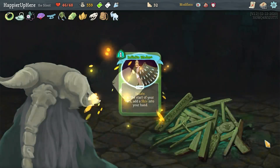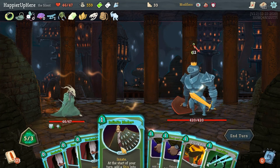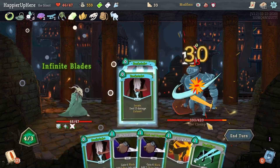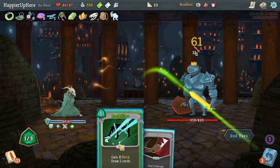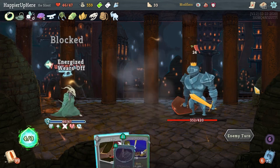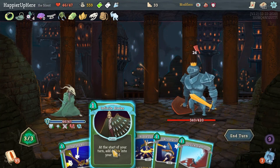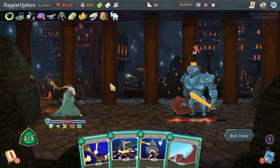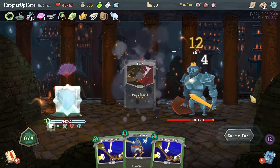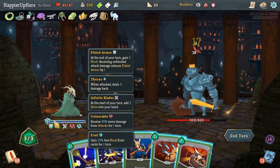Let's do Infinite Blades, Backstabs, Cloak and Dagger, Flying Knee, Shiv, Shiv. I should have done the Backflip at the beginning - could have played Tools of the Trade. 24 damage, I have 19 block - should be fine. Cloak and Dagger, Shiv, Shiv, Shiv - fully defended. Another Infinite Blades and Blade Dance, or Dodge and Roll. I'll rely on potions in case I have trouble defending. Quick Slash, Blade Dance.